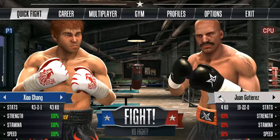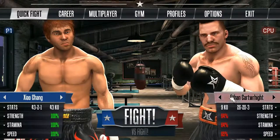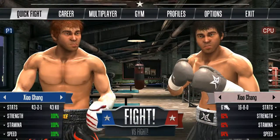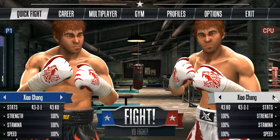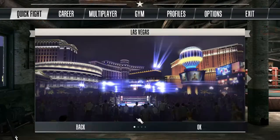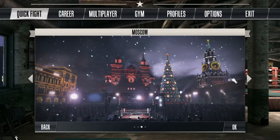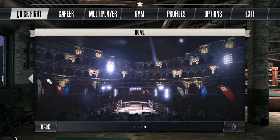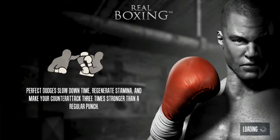Ziao Chang, 62 overall - okay so this is the weak version of Ziao Chang. Thomas Fleischer is the worst boxer of all time apparently. You can also choose where you want to have the fight: Moscow, Rome, New York, or Las Vegas. We're going to choose Las Vegas.